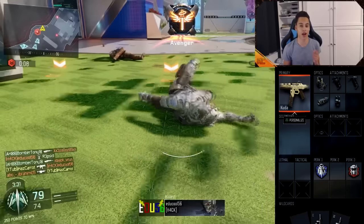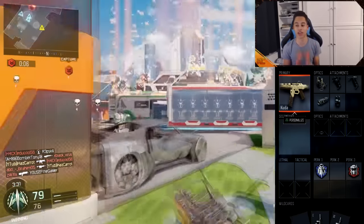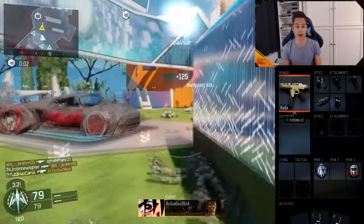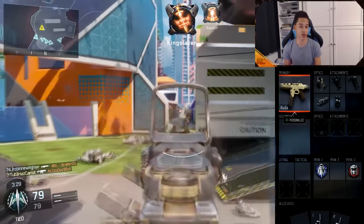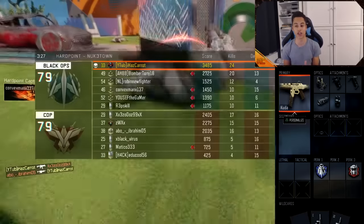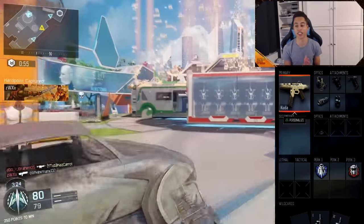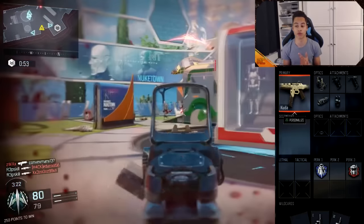Then you go quick draw and grip, so there's less recoil and you can aim down the sight quickly. Those three are basically a must on the gun. You do not need the red dot if you don't want it — you can put on another sight or just rock no sight. I just find it so much easier to get headshots when I'm rocking the red dot sight.